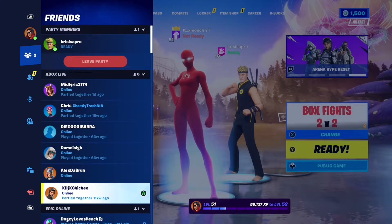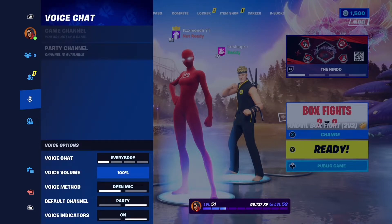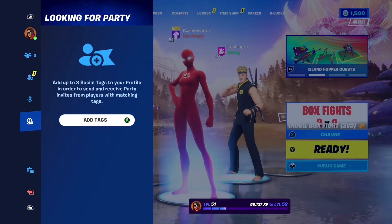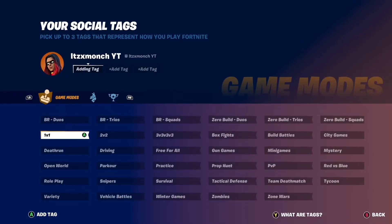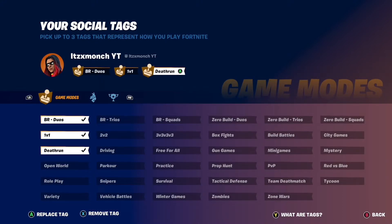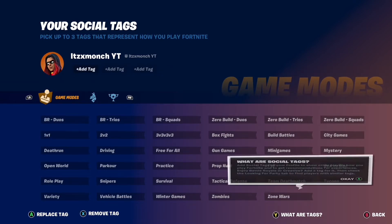Fortnite just added a brand new feature that lets you look for other players with specific tags and party up with them in game. All you have to do is add tags — you can click, for example, BR duos or 1v1 death run, whatever you want. If you want to change them, click right here, remove word tags, and it shows you all about this.